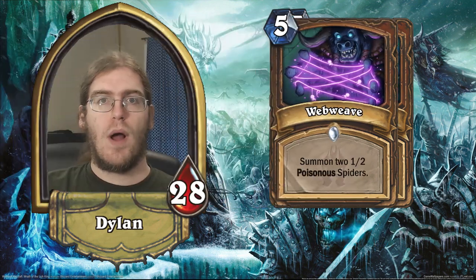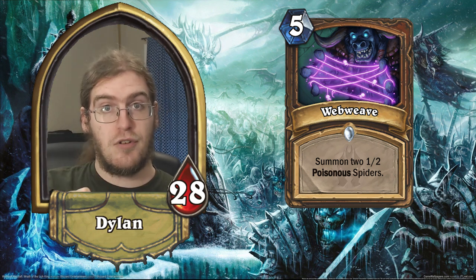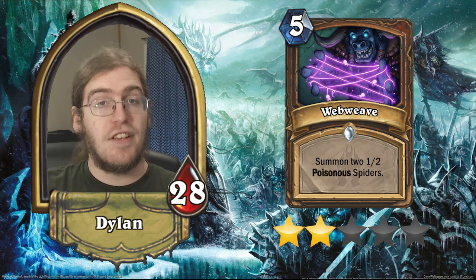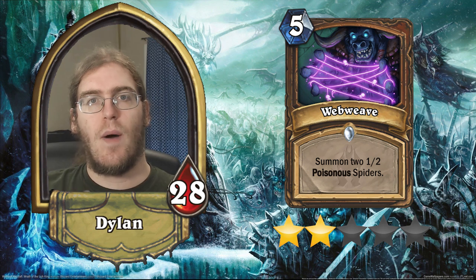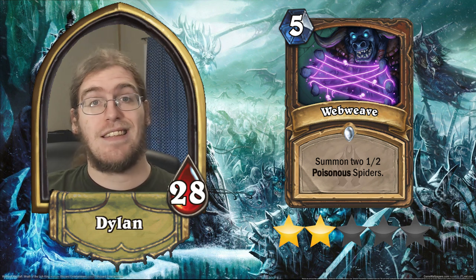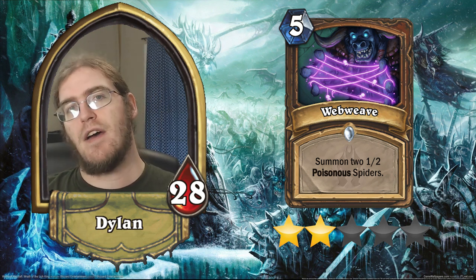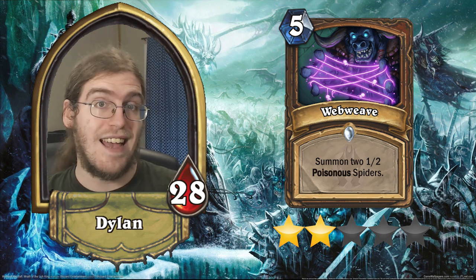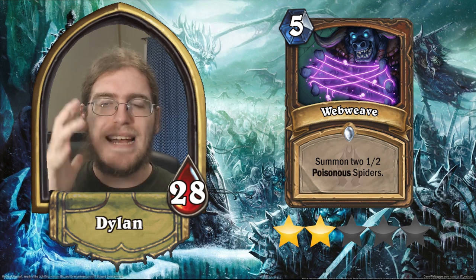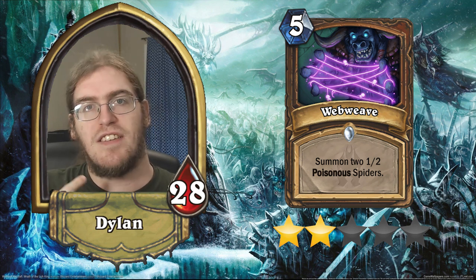Our final Druid common is Web Weave. Web Weave is a five-cost spell that gives you two poisonous 1/2 spiders. This card is a two-star card — not really that good. It has some fringe playability in control decks that need to grapple with multiple major threats, and it does answer Druid's historical weakness of removing single large minions. However, it's too slow of an implementation. It's like a double assassinate for five in the best case, but five mana do nothing in the worst case, which you'll see much more often.